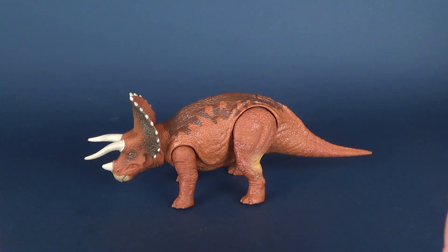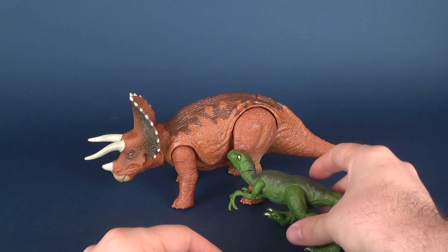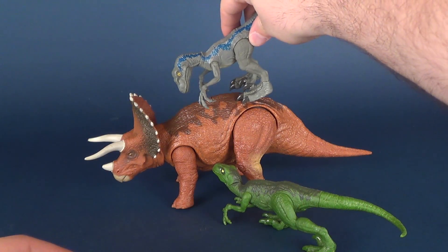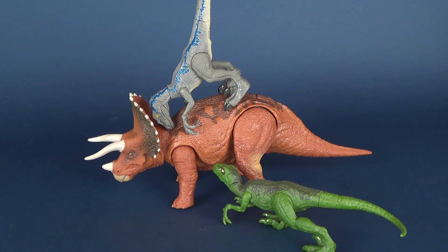That's not necessarily a bad thing. Any articulation on these figures gets lost because you're ultimately displaying them in a standing pose. You're not going to be displaying these dinosaurs in action poses, though you probably could do it with the smaller raptors — you could have some fun and take the raptors and have them attacking, or even have Blue lunging on top of the Triceratops.